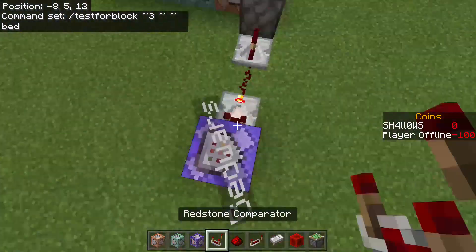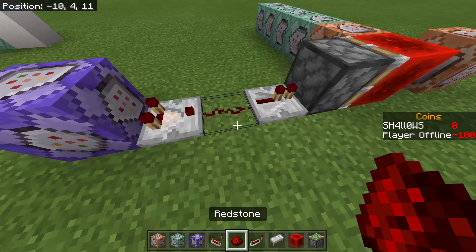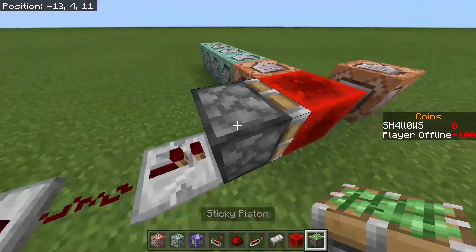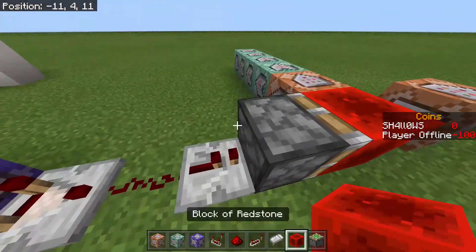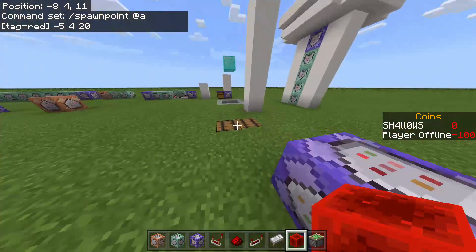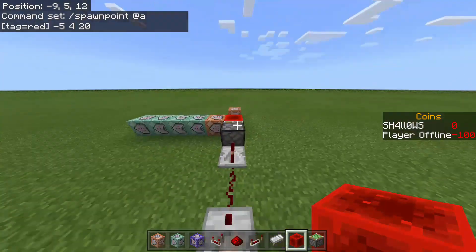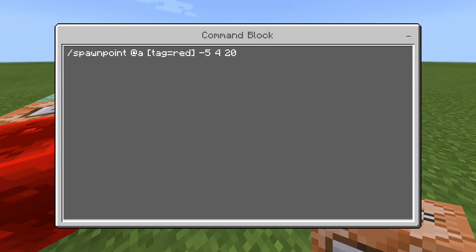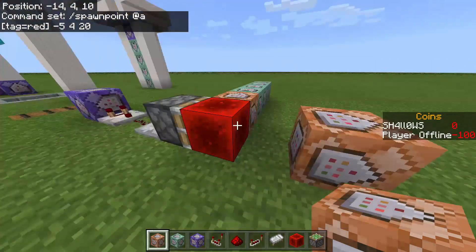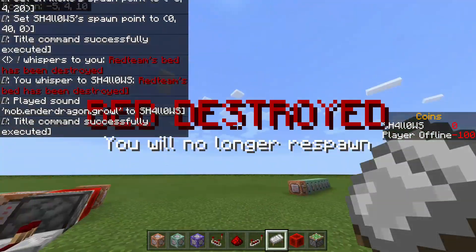You have the repeater right here — I don't think it matters if it's on subtract or not — and then one piece of redstone dust. The repeater powers a sticky piston which will set the spawn point of anybody on red team to right here, but you could set those coordinates to wherever you want the team to spawn. The command is: slash spawnpoint at a in brackets tag equals red, close brackets, negative 5, 4, 20 for those coordinates.